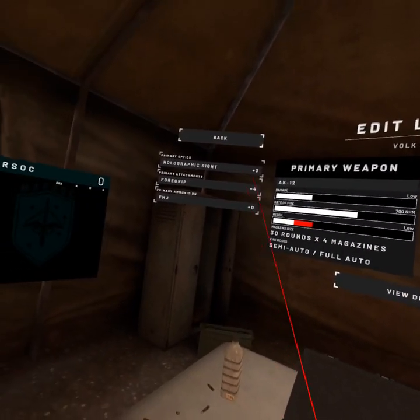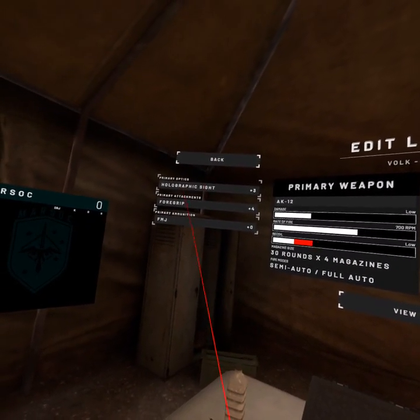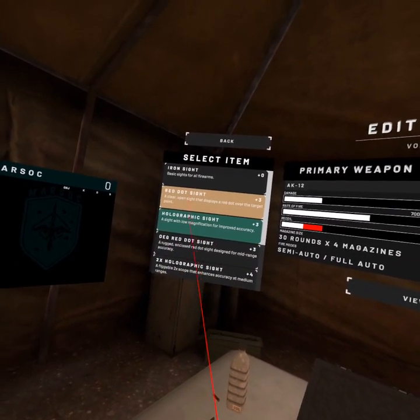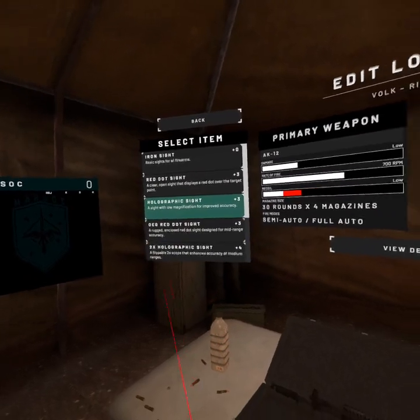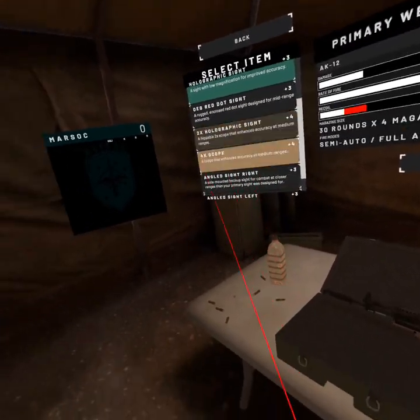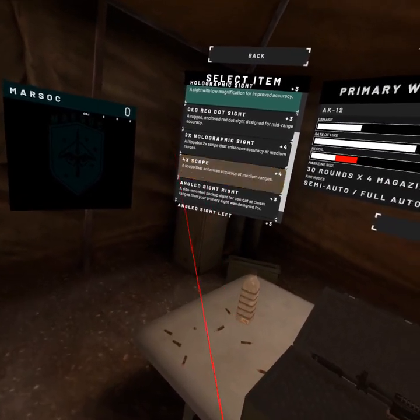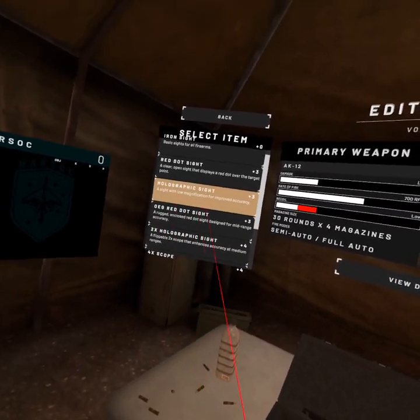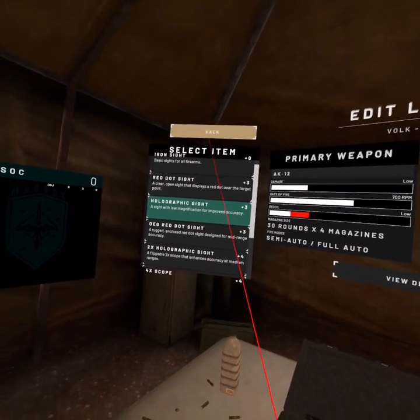On optics, either go with the holographic sight or red dot sight. Don't waste any points on getting a 4X scope — they're very hard to use. I've never used angle grip either. So for beginners, just stick with holographic and red dot. It's the easiest.